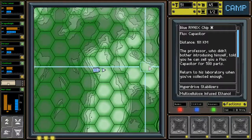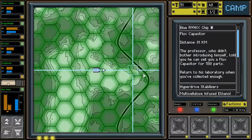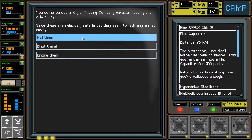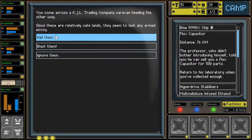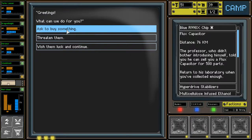We just need to make our way over to his laboratory. You come across a KJL trading company caravan heading the other way. Since these are relatively safe lands, they seem to lack any arms. We only have 51 scrap so there's nothing to really buy from them. Options are: ask to buy something, threaten them, or wish them luck and continue.